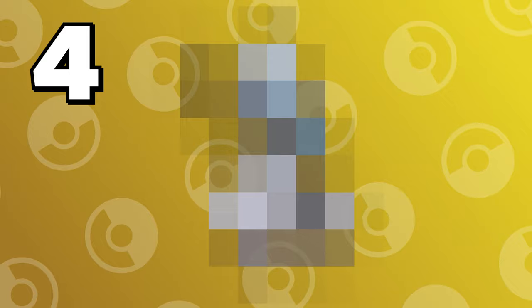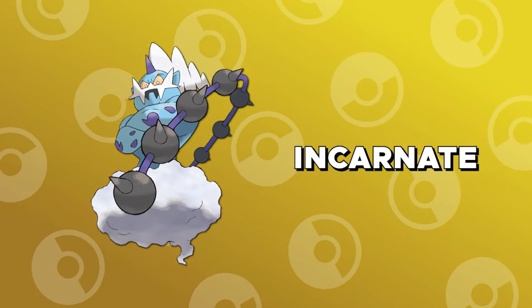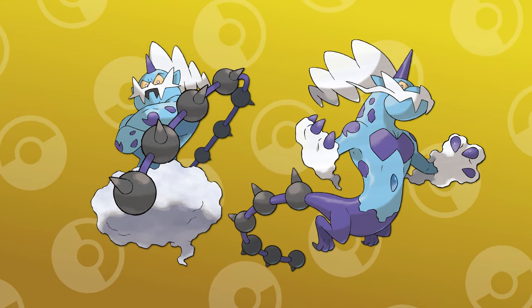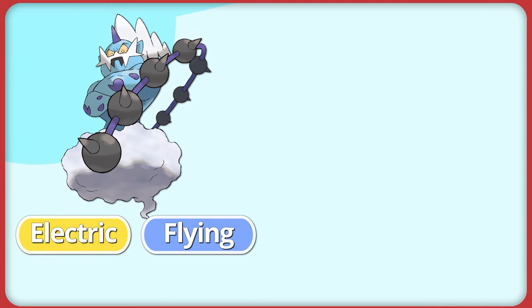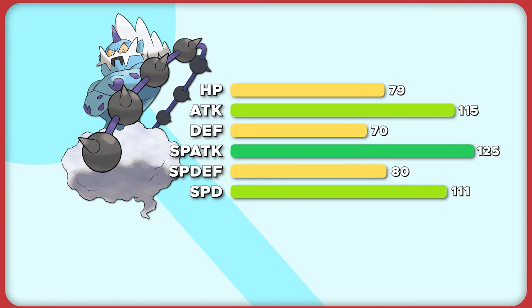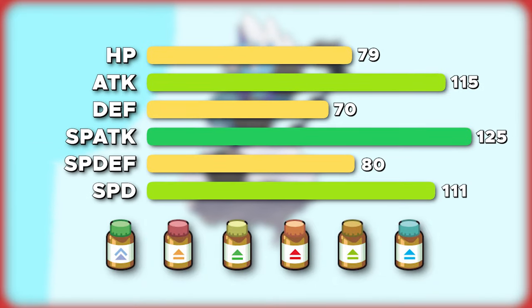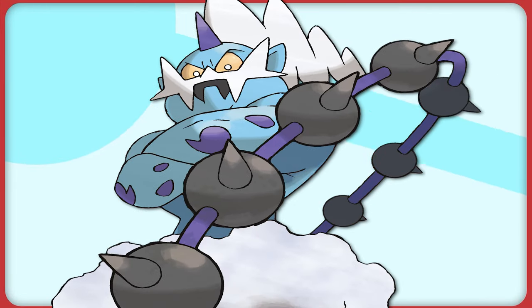The number four Pokemon on this list is another electric type. From Generation 5, we have the legendary genie, Thundurus. This Pokemon has two forms — its Incarnate and its Therian form. Both are used for different styles of play, but for this list we are talking about Thundurus Incarnate, as it's the better of the two in rain. Thundurus is an electric and flying type Pokemon, which minimizes its weaknesses, only taking double damage to rock and ice type moves. On top of that, Thundurus' stats are insane, having great speed, special attack, and attack, and a lot of competitive players choose to invest EVs in HP, Defense, and Special Defense to make this Pokemon bulky and do big damage at the same time.